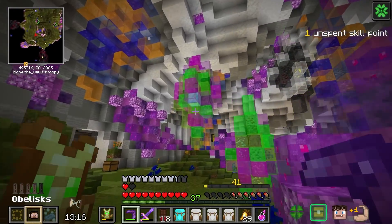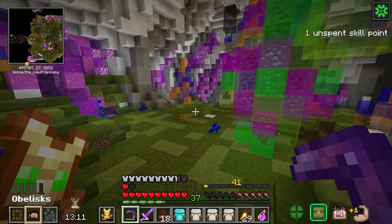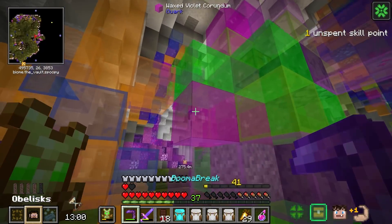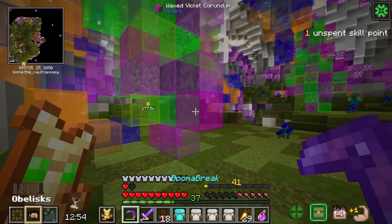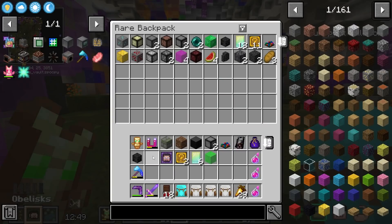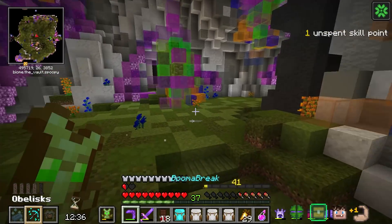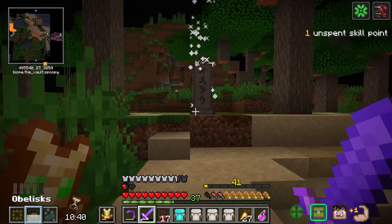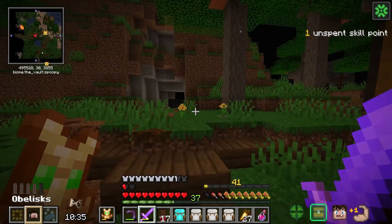This room is actually perfect - there's some crystal stuff here that I actually need. This crystal, even though we get it in a waxed form, is actually quite nice to take. I'm going to be taking as much as I can. Found my last obelisk - all I have to do is take down the boss, though I'll loot a little bit more first.